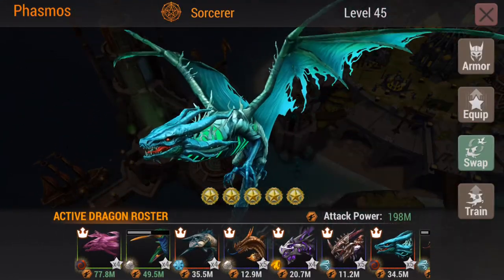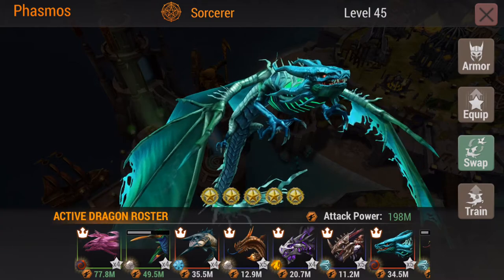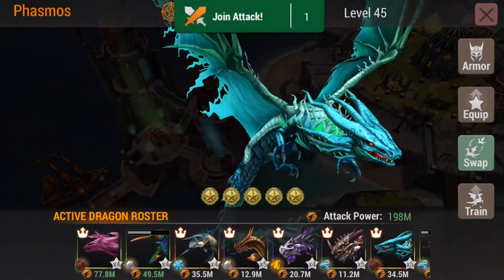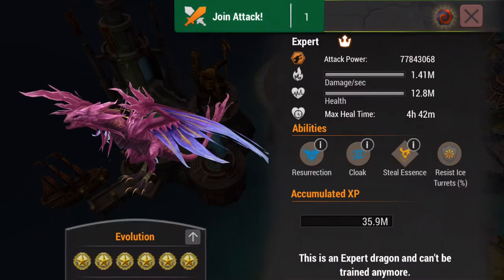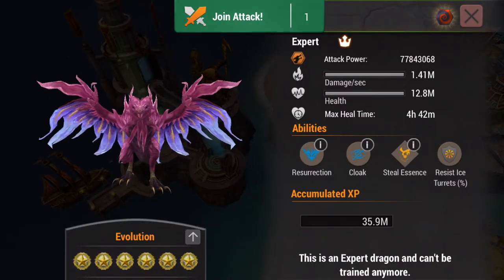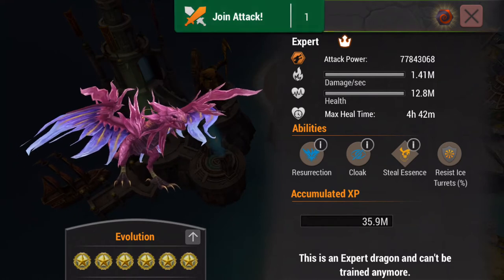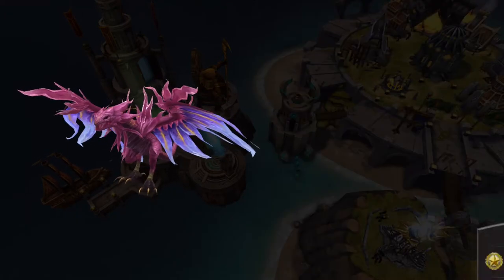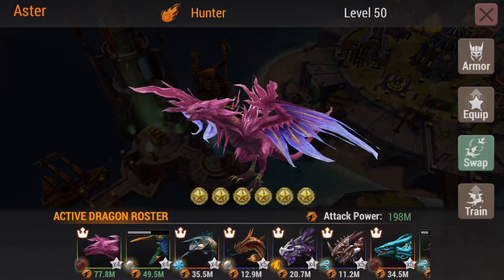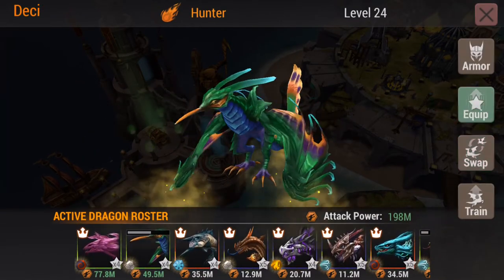So we're going to pick and choose a couple of these dragons. We are going to start with Desi, simply because I'm working on leveling him up. Aster — one of the fun things if you're flying against real bases is Resurrection, so knowing how Resurrection works is really key to flying Aster and not being afraid to use it. Since we are going to be flying on an XP base, I'm going to choose Desi instead.